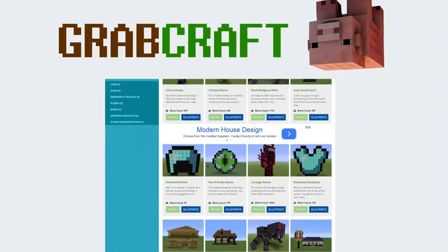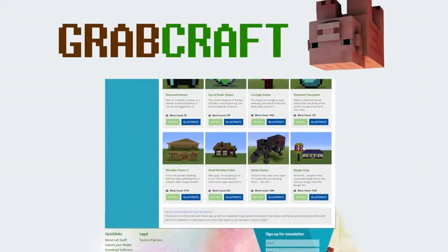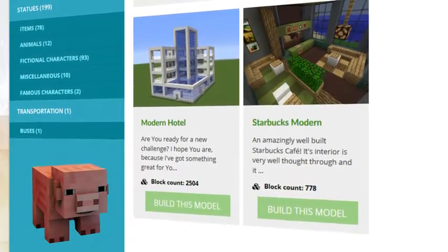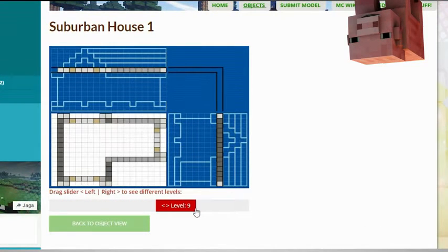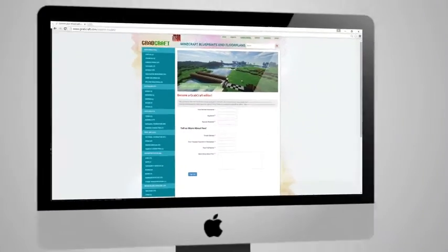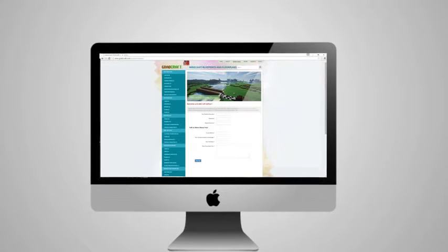Just write www.grabcraft.com in your browser and use the opportunities you'll find. Use the search bar to find your favorite characters or famous houses. Browse through the categories to find your type of buildings. Check out the layers of the objects and scroll over to see the materials you need.